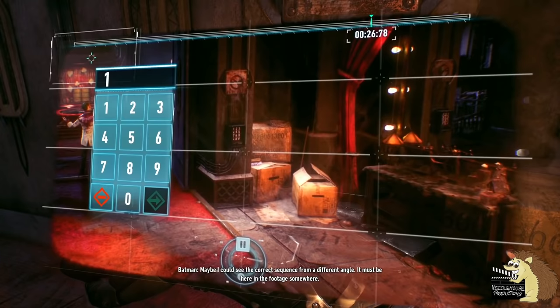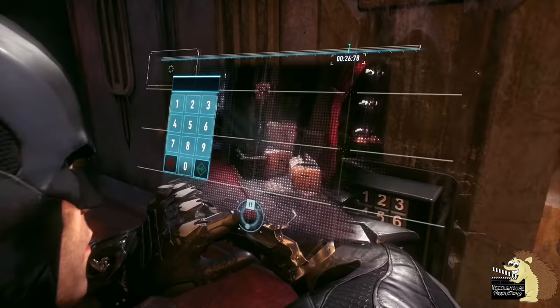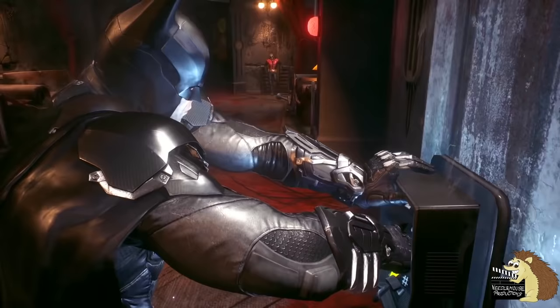Later in the game, when you're taking down the escaped Jokers and you're hunting Johnny Charisma, there's a point where you need to enter a security code. But if you keep entering the wrong code several times, eventually Batman will get fed up and just punches the lock open with his fist. He is in a rush to catch a Joker, after all.